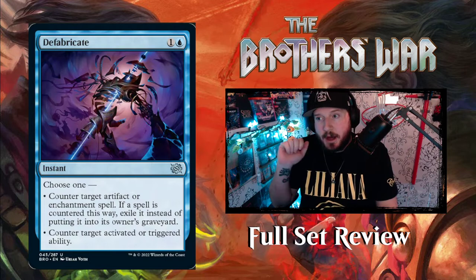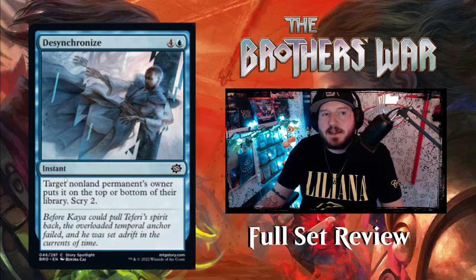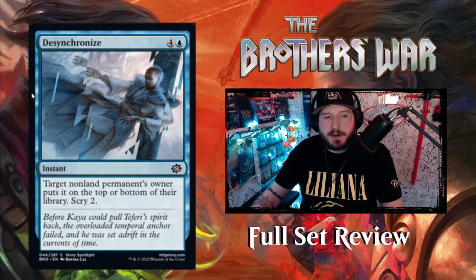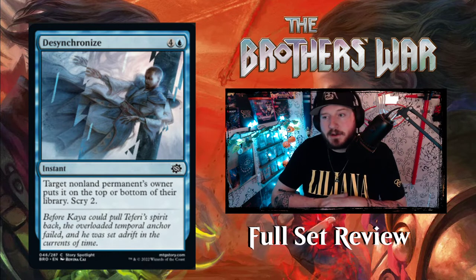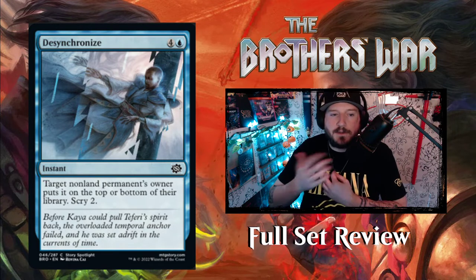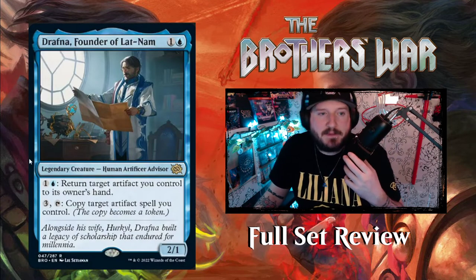Next up we've got Desynchronized — Teferi's having a little time glitch here. Four and a blue for an instant: target non-land permanent's owner puts it on top or the bottom of their library, then scry two. So if they get something big down, you can pay five and force your opponent to either put it at the bottom if they don't want to replay it, or the top if they'd like to redraw it. You also get to scry two. It's a decent card — there are better bounce spells but this one's pretty good.